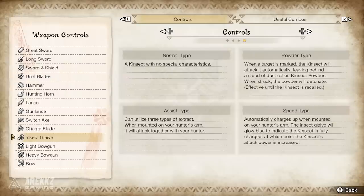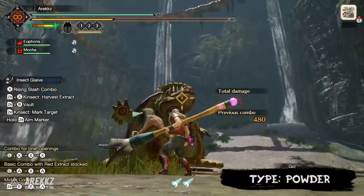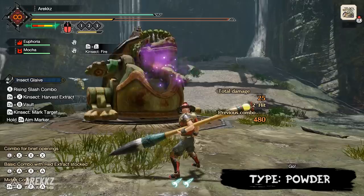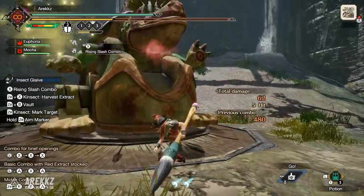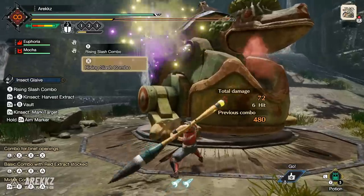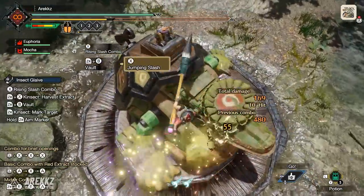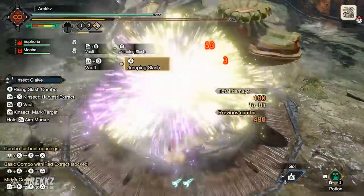Following on from there, you have the Powder type, where when the target is marked — keep in mind with your Kinsect, you can either physically fire out a mark, or if you hit with the back of your glaive, you can also mark it. When this is marked, the Kinsect will automatically attack this location, leaving behind clouds of dust called Kinsect Powder. This powder has differing effects depending on the type you have, and if you strike this dust it will also detonate. These ones we have seen before.